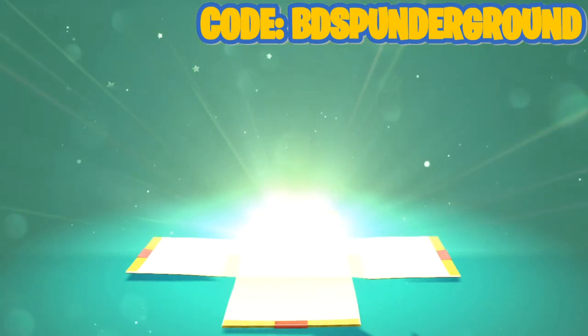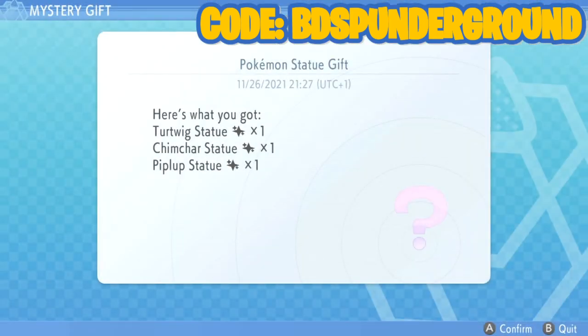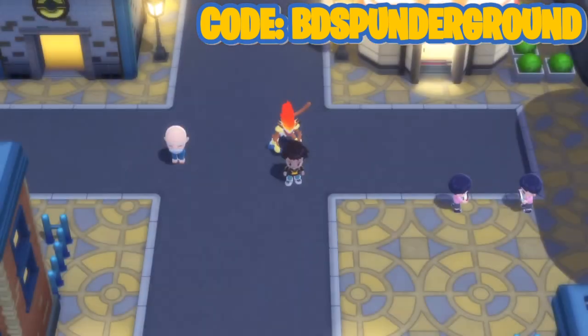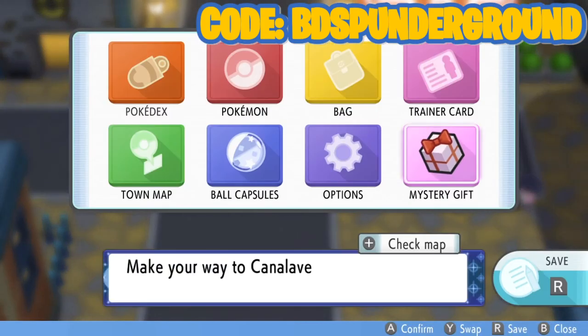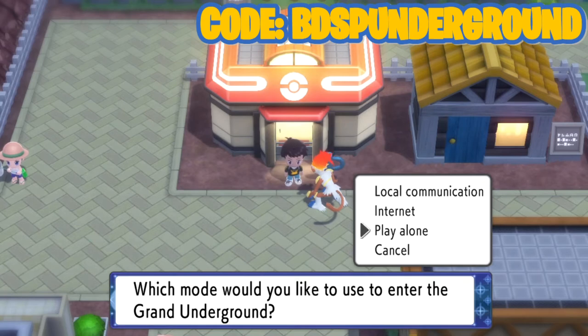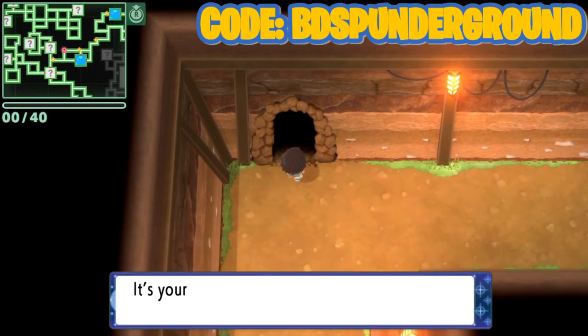We got the Turtwig shiny statue, the Chimchar shiny statue, and the Piplup shiny statue. They're not really shiny in the traditional sense — they're just different colors. Let's go to my Pokemon base. Would you like to go to the Grand Underground? Yes, and I'll play alone just to add these statues into my game real quick.